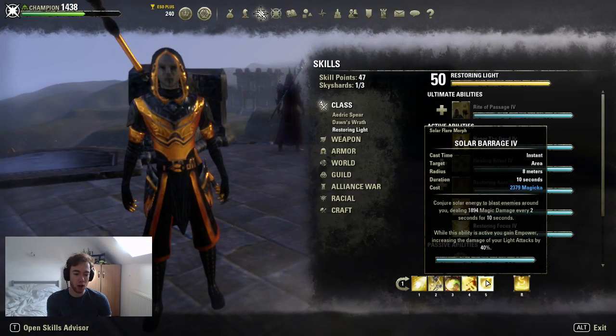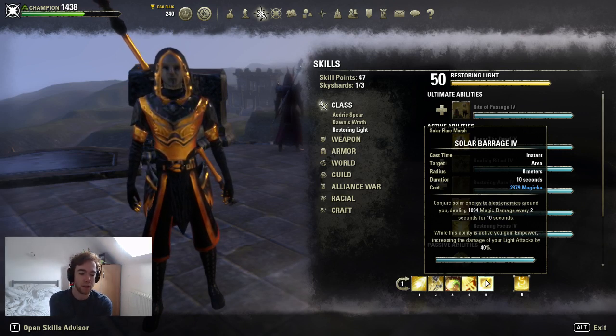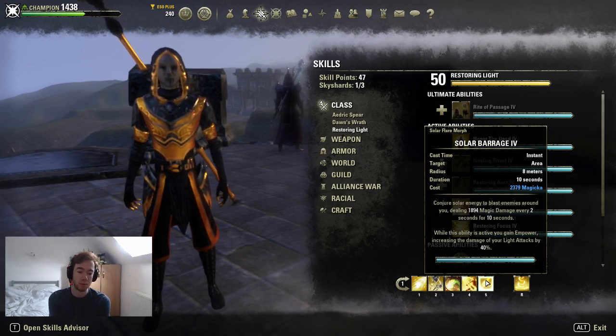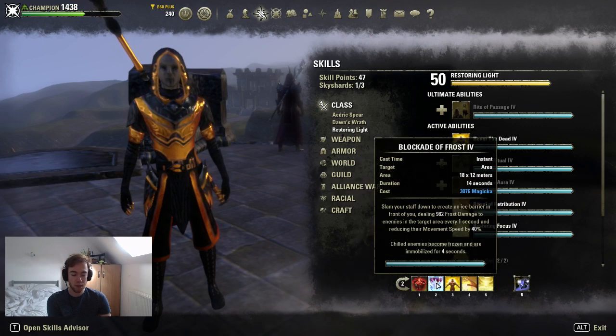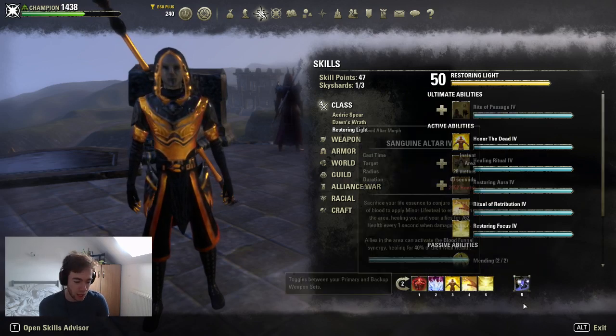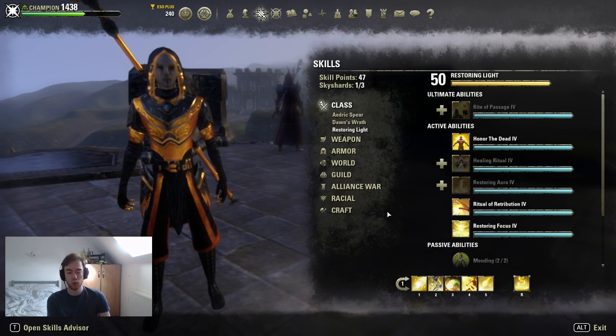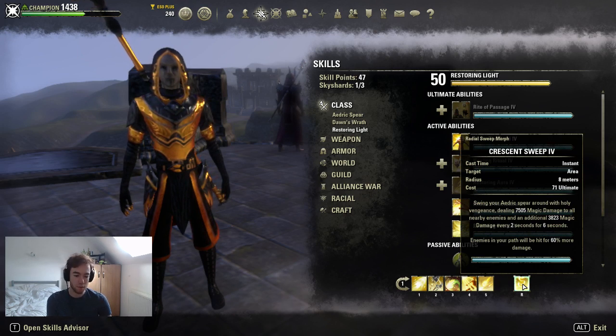The remaining front bar skills are Purifying Light for single-target burst, and Solar Barrage as my preferred final skill. The dot isn't as strong after the nerf, but the Empower really adds up in an offensive window and the dot is still respectable. These flexible skills — Solar Barrage, Blood Altar, Blockade of Frost — can be adjusted to your preference. The front bar ultimate is Crescent Sweep for burst magicka damage — definitely the one to go for, no questions.